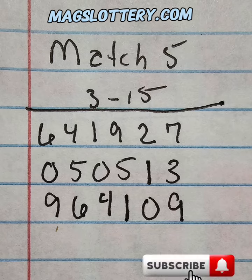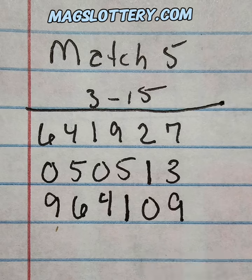Hey y'all, it's Magnolia Money, and this is going to be your Match 5 grid. Keep in mind that usually you can start around the center point of the grid and then work your way around into the outside of it. Sometimes you may find that it's all hanging toward the left side, or you may see that it's all hanging toward the right side.